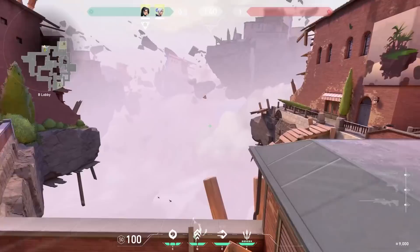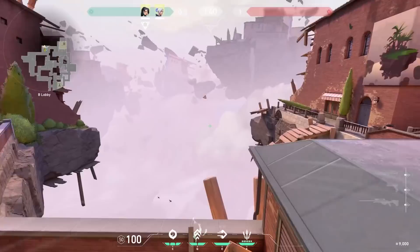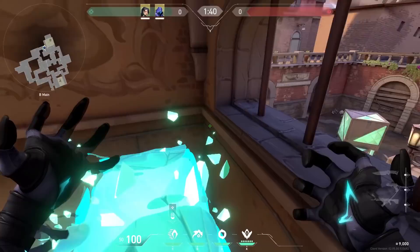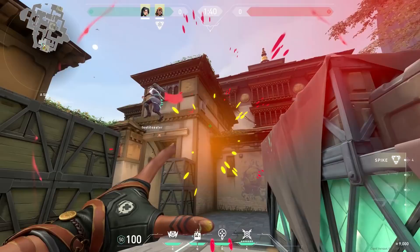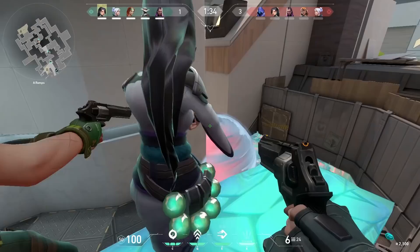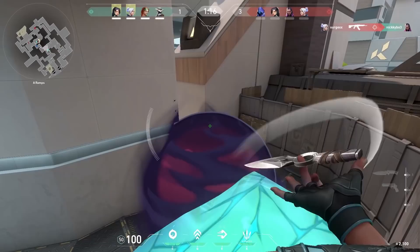The next thing is playing with Sage, especially her wall. You can boost someone up to high spots and look all the way into short for free kills. Or use the Flexinja trick — put the Sage wall and TP to the side with Omen. You can also use a Raze satchel to boost Sage to other spots, catching enemies off guard from unexpected angles. And there's the Pokemon Sage — a Sage player, your premade, who stays with you, heals you when necessary, revives you, and boosts you up to spots to get free kills.